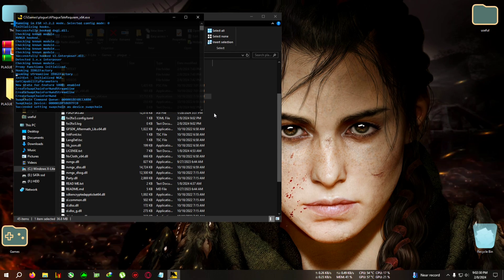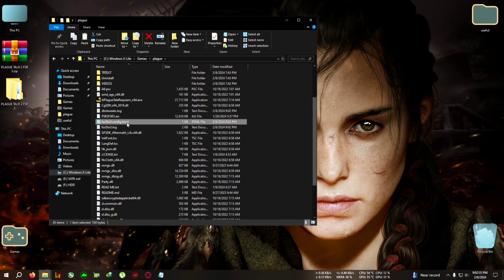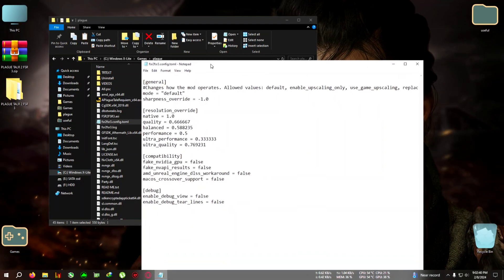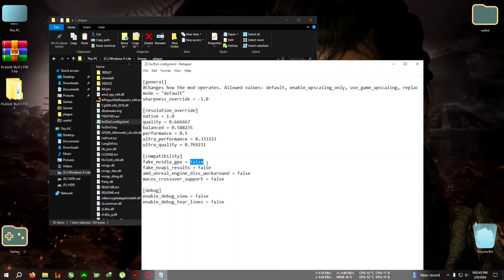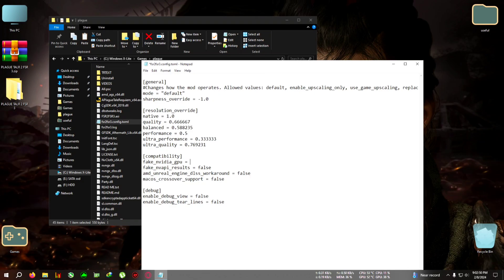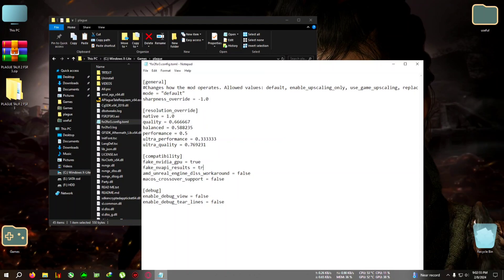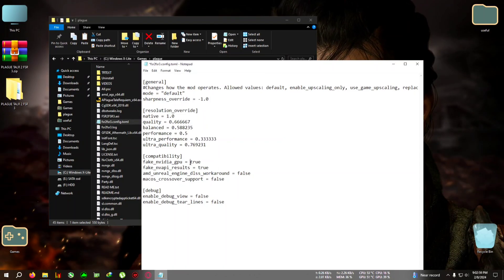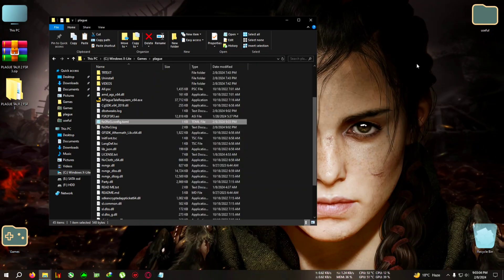After pasting, run the game once and then close it by pressing Alt+F4. After closing, you'll see an FSR2 to FSR3 config.toml file. Open it with Notepad and set 'fake_nvidia_gpu' and 'fake_nvapi' to true — note it's lowercase, not capital letters. Don't delete the space before the 't'. Then click File, click Save, and you can now run the game.